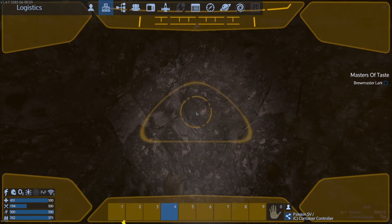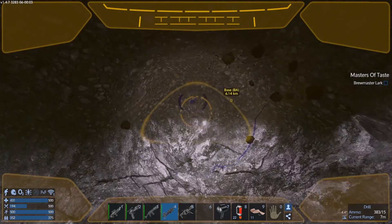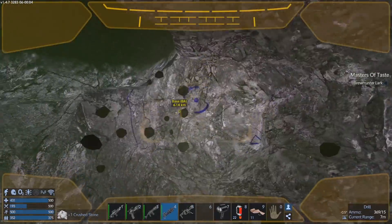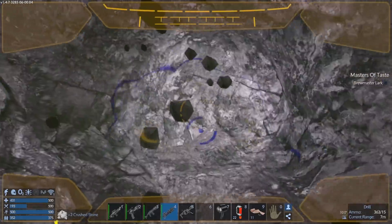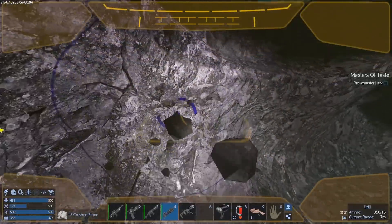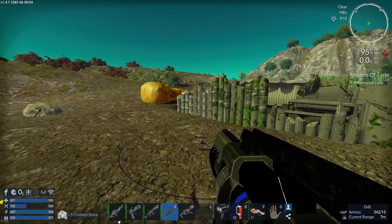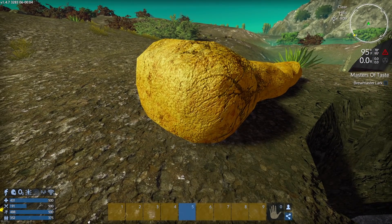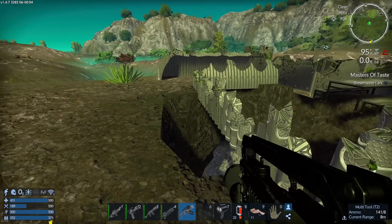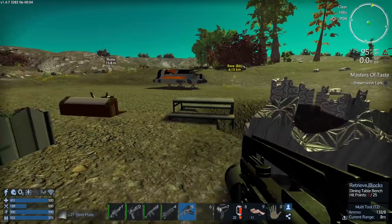It doesn't look like there's really anything underneath here. What are the ruins for? Are the ruins that weak? I mean, I could use the crushed stone so it doesn't really bother me, but why put a POI out there with nothing there? Unless there was something on the surface that I didn't see. Let me look around on the surface some more. Retrieve block — statue — nothing. Yeah, I don't know, this is just a non-POI.